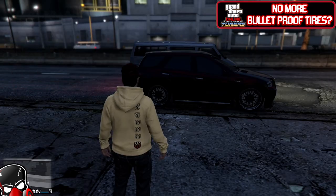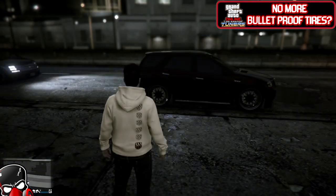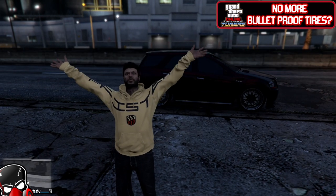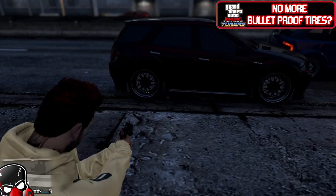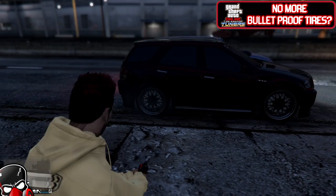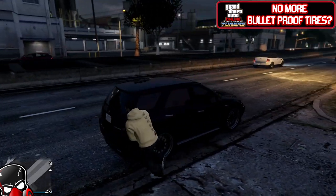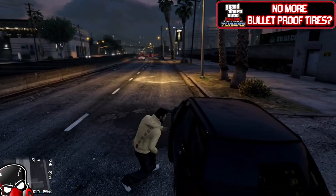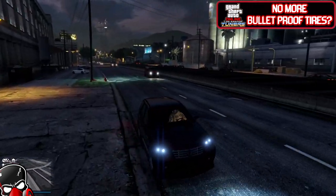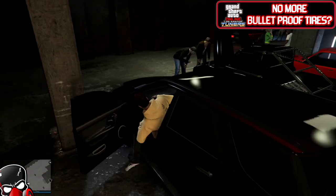Alright guys, here's the second part. We're gonna take an old-school vehicle and take the bulletproof tires off. Let's shoot this Benefactor Serrano — it's been out since the game came out. We're gonna take it in, we proved that it doesn't have bulletproof tires, so we can go inside, put some bulletproof tires on, shoot the tire, go back in, change it back to regular tires, and let's see what happens.